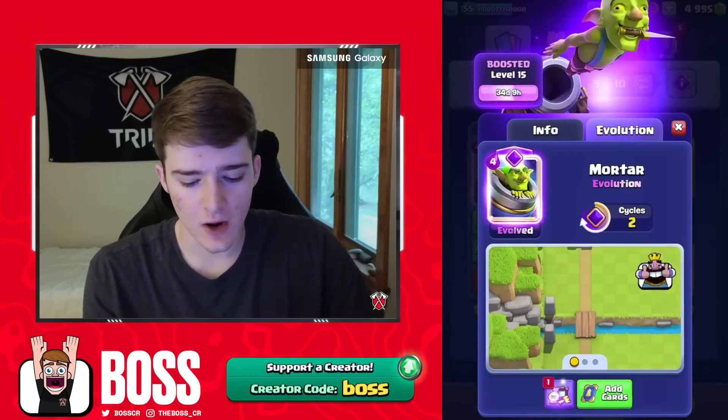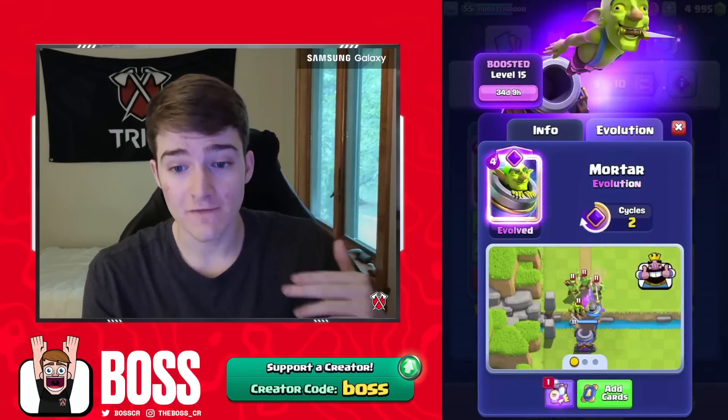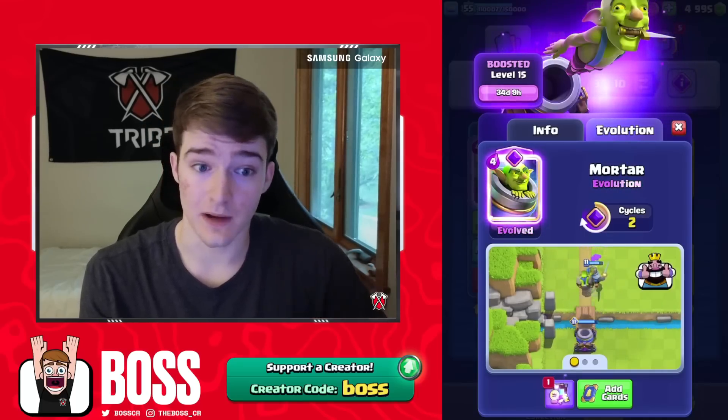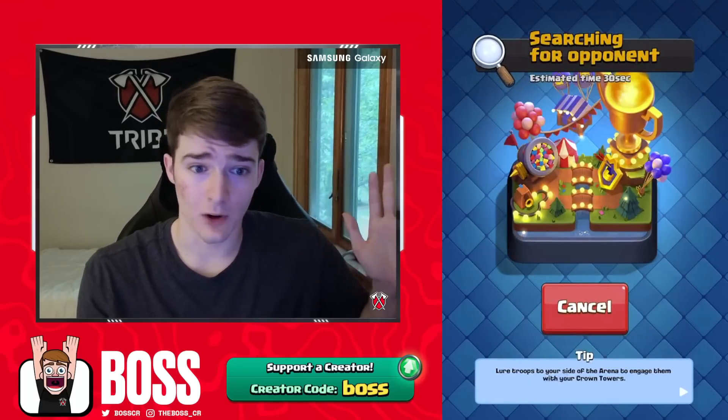The brand new Mortar Evolution is out and it has 20% more health than the regular Mortar, shoots 25% faster, and fires a Goblin — so you guys already know this thing is busted. We're at 8400 on Trophy Road, let's play some games with this thing and see how broken it is.